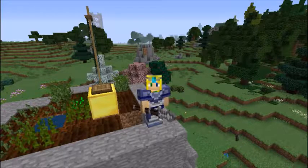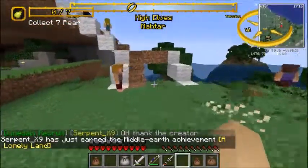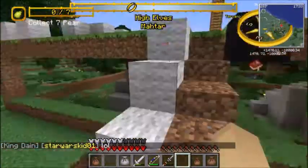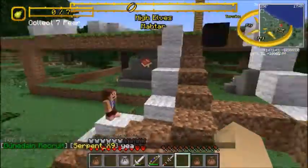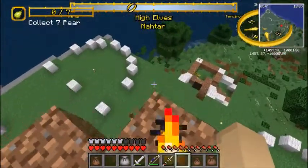Thank you once again for joining me. My name is Lord Airmill and this is episode two of Let's Build Narduhal. Joining me once again is my quartermaster Naga. I'm on a horse, Naga's on a horse. Now, Naga doesn't have a mini map mod — shame on Naga.